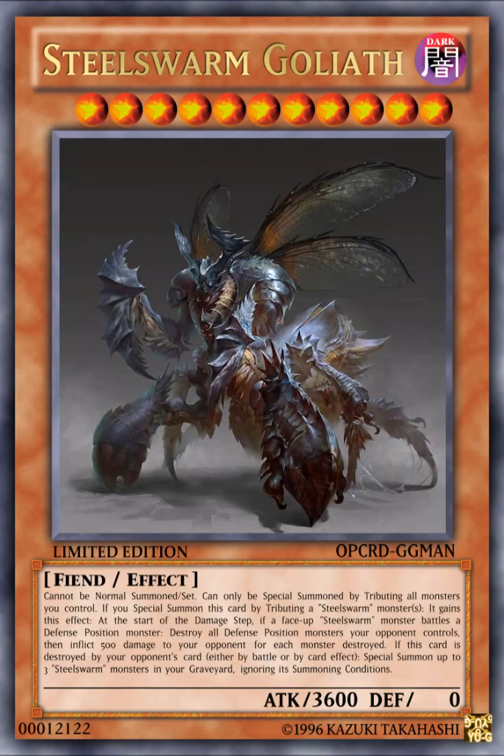Next card is Steel Swarm Go Light. It's a DARK Level 11 Fiend Effect Monster with 3600 ATK and 0 DEF. Its effect reads: cannot be normal summoned or set. Cannot be special summoned except by tributing all monsters you control. If special summoned by tributing a Steel Swarm monster or monsters, it gains this effect: at the start of the damage step, if a face-up Steel Swarm monster battles a defense position monster, destroy all defense position monsters your opponent controls, then inflict 500 damage for each monster destroyed. If this card is destroyed by your opponent's card, either by battle or card effect, special summon up to one Steel Swarm monster from your graveyard, ignoring its summoning conditions.